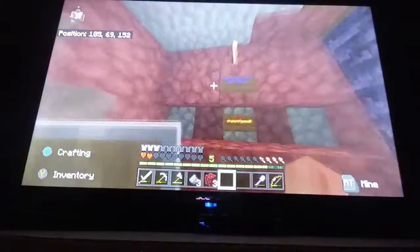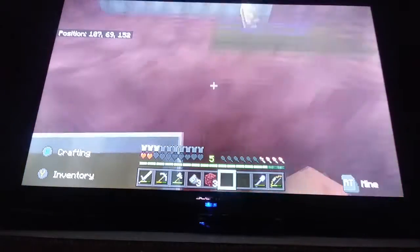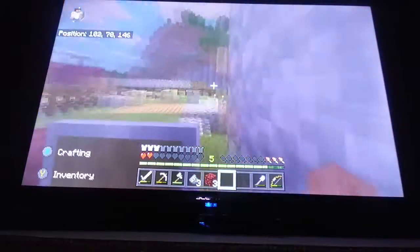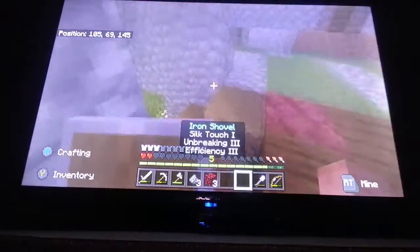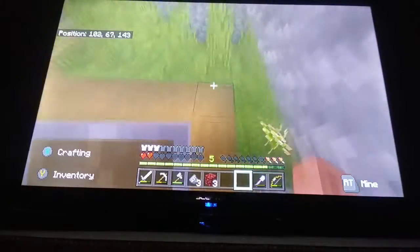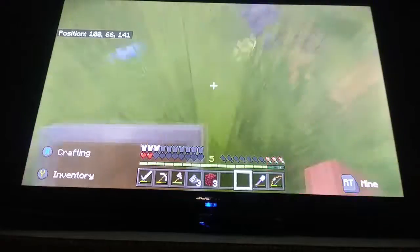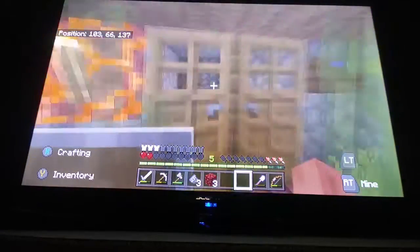Here you can see our premium nether huddle. Donovan was in this — my friend Don — but he left, so that's that. We'll get to that stuff later. First we gotta show off the house. James used some bone meal here — he kind of wanted to cover up his house, which is right here.